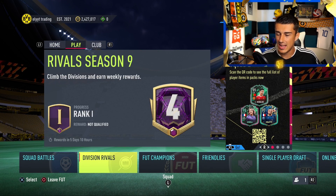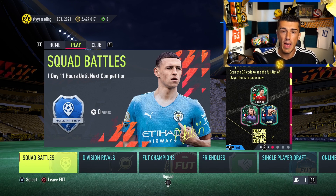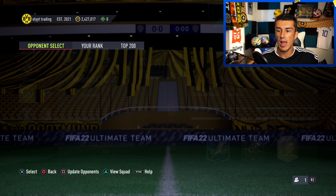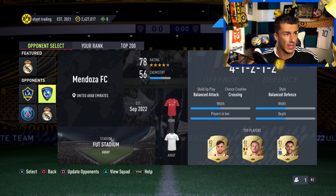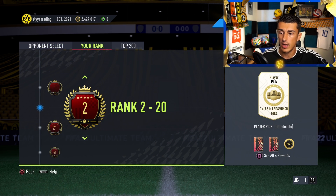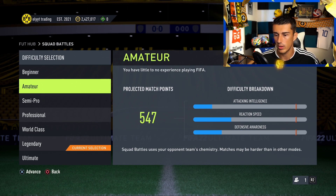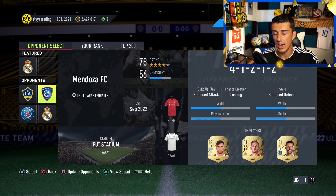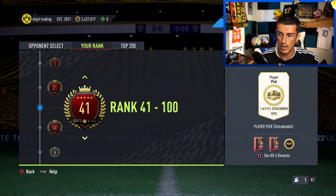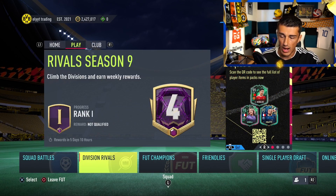Next up are the gameplay modes. Squad Battles is playing against the computer — you can play a maximum of 40 games per week. Once you complete all 40 you can't play more, and you'll receive a rank based on the difficulty you chose. Playing on Beginner earns fewer points; playing on World Class earns more. Depending on how many games you won and at what level, you might reach Gold 1 and earn a couple of packs and some coins.